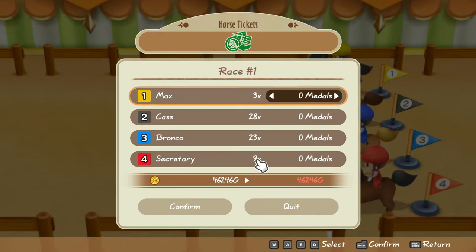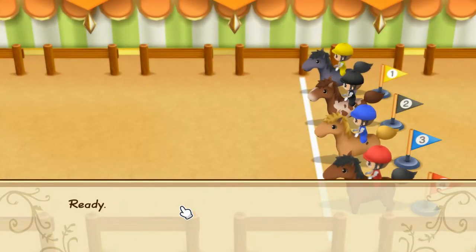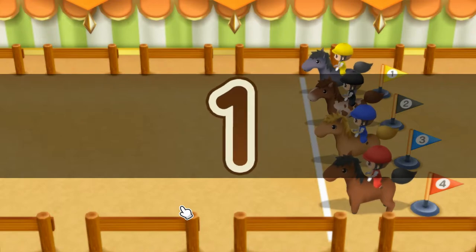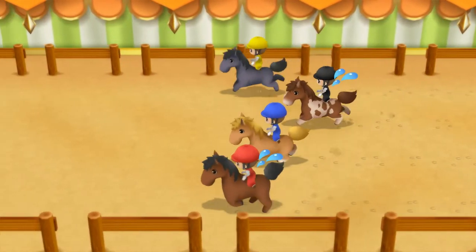First, you will need a large rucksack by Spring 18. A medium rucksack will work too if you can't make it for the large version. Secondly, you need to prepare a good amount of funds, about 10,000 gold or as much as you can — basically, the higher the better. Last but not least, empty your rucksack and save before entering the town square.